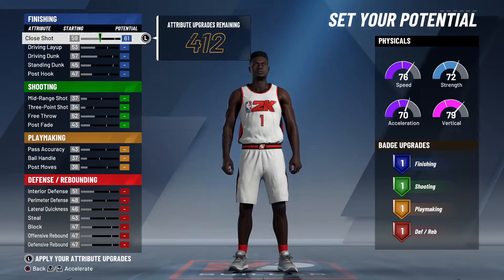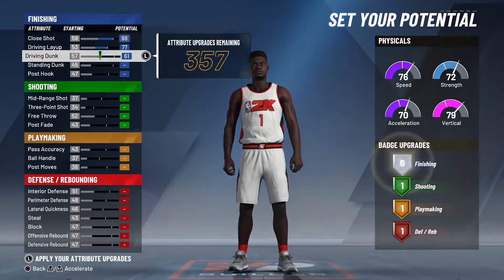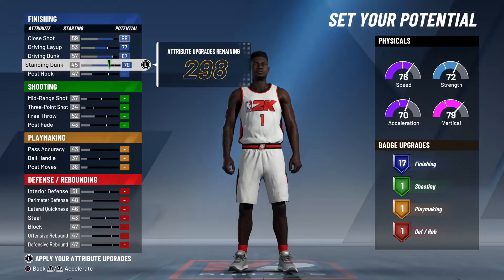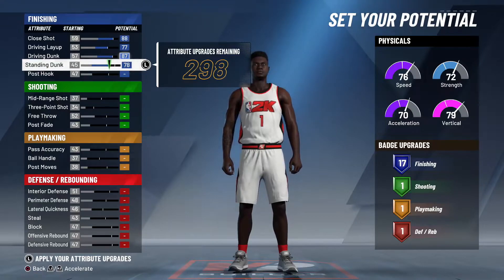For the attributes, you want to max out your close shot, max out your driving layup, and max out your driving dunk. Now, for the standing dunk, this is more personal preference. Zion is a pretty good standing dunk guy, but he's not the greatest. Around 78 is pretty solid — that's where you get your 17 finishing badges, and that's pretty much all you really need. But if you max it out, you can get up to 19 finishing badges. I just went with 17.